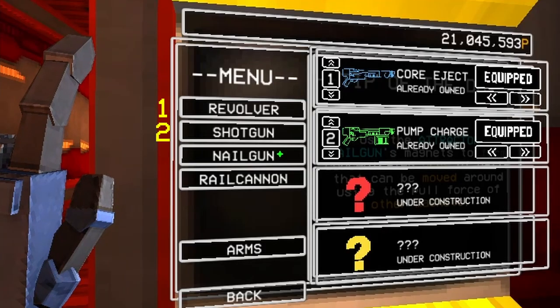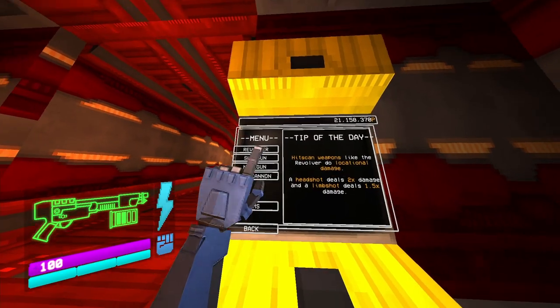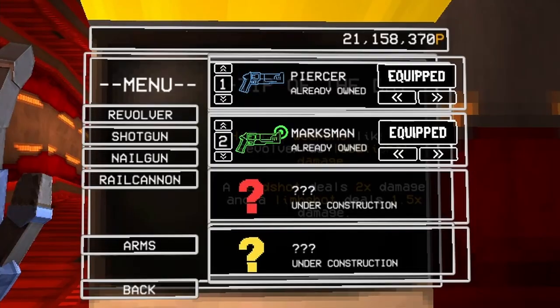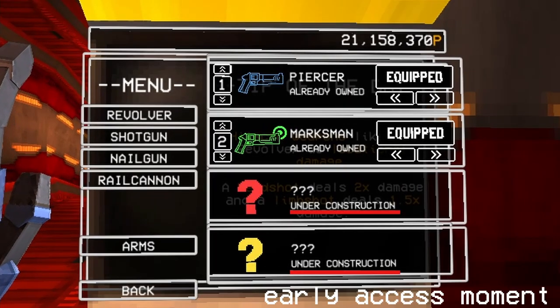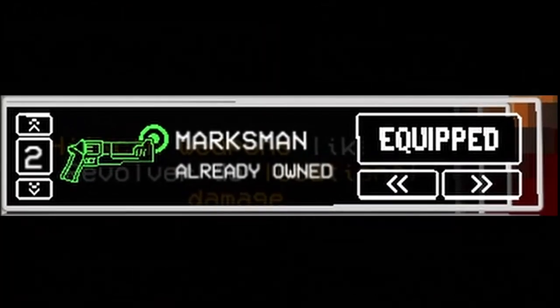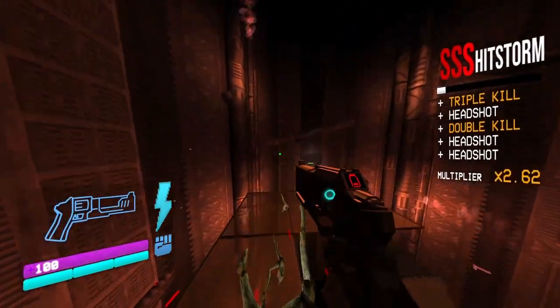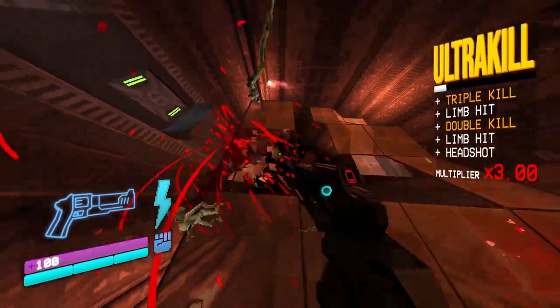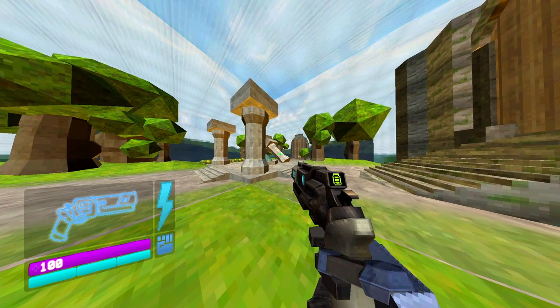Currently there's only four, technically five, weapons. Doesn't sound like a whole lot, but each weapon has at least two variations currently, and eventually every weapon will have four. The coin gun alone is sick — it's a variation of the starter revolver, which the blue default variant has an alt fire that pierces through enemies and blocks. Pretty cool, but not really worthy of heart failure.